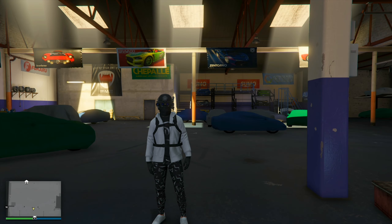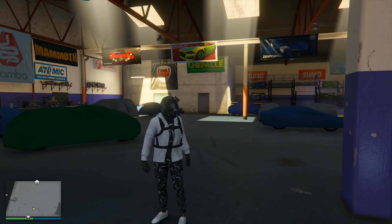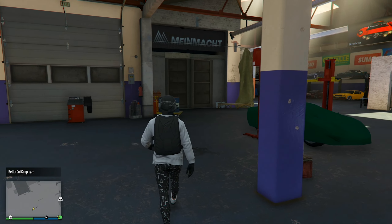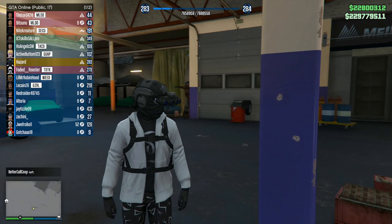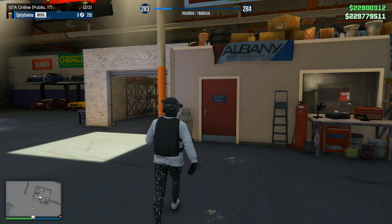Jumping in with our property discounts, we have 50% off all vehicle warehouses as well as 50% off all executive offices. I'll go into more detail on the business in my solo money making guide coming out tomorrow, but for right now I can definitely say that purchasing both an executive office and a vehicle warehouse is 100% recommended this week.